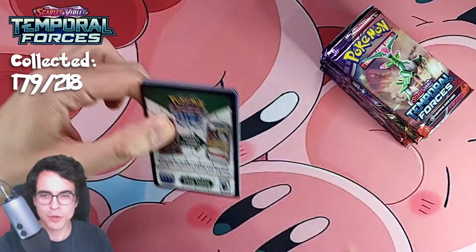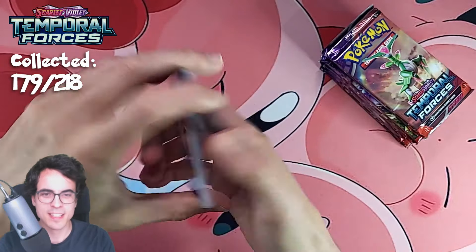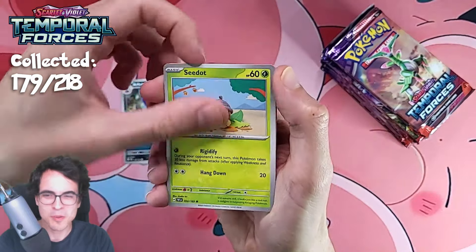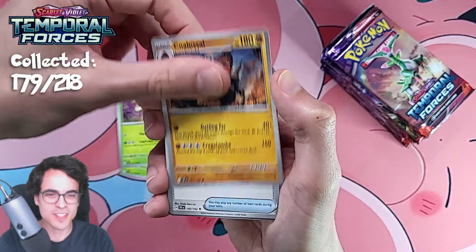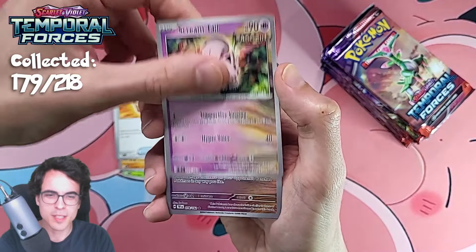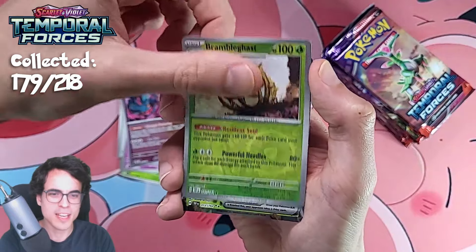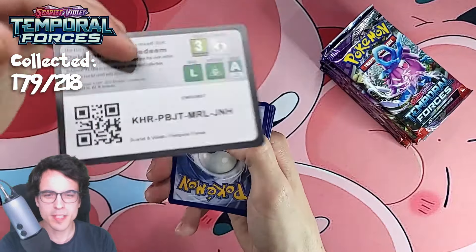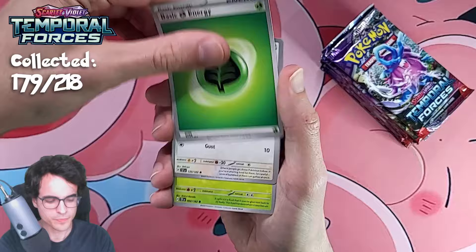Let's go. Totodile, we've got Mincino — an illustration rare Mincino, and another Drampa behind. That's a very nice pull. I'll do it like last time: after each half booster box I'll show the pulls, then we'll move on to the next box so you can see more or less what you get in each.